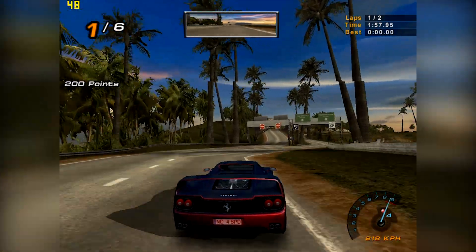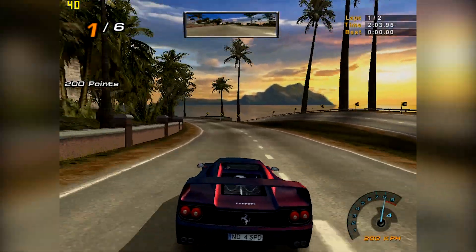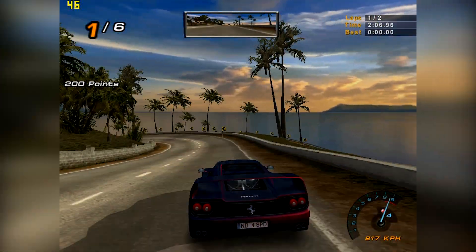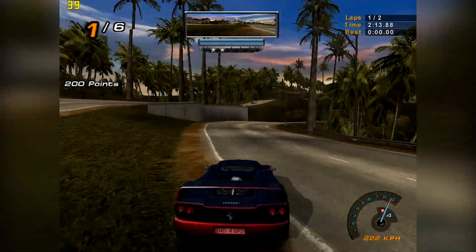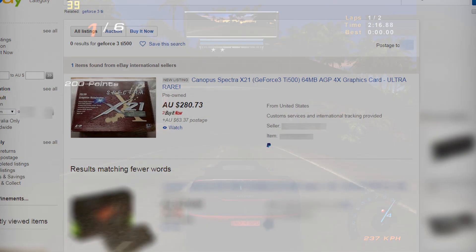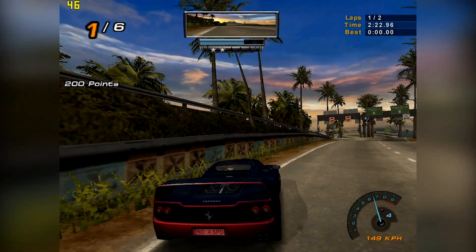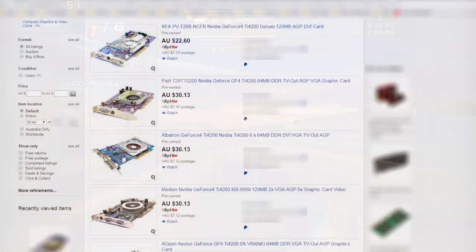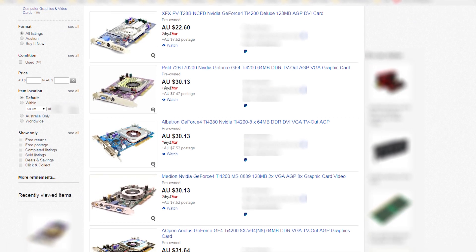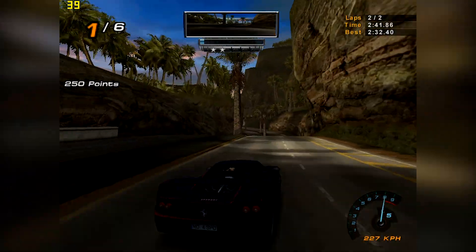The Radeon 9800 Pro offers low power consumption, low heat output, very good performance, and is compatible with both Windows 98 and Windows XP alike, with good driver support as well. If you're specifically set on getting a TI500 for a video card collection or your retro gaming PC build, you can end up paying several hundreds of dollars for these off eBay, especially if they're from an AIB partner like Hercules or Asus. If you really want to stick with Team Green, you can actually pick up a GeForce 4 TI4200 off eBay for really cheap — there are lots of different models and versions out there. These support DirectX 8.1 and have slightly more performance than a GeForce 3 TI500.